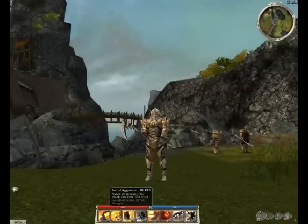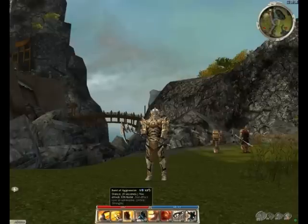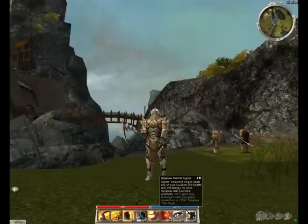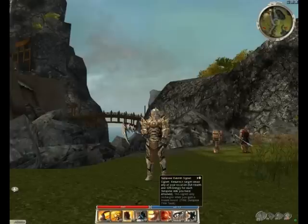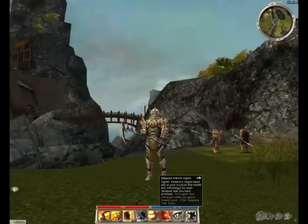Another skill on this bar is Burst of Aggression, which is on all my other Warrior's Endurance bars. Since we're not running any Adrenaline, it only increases your attack speed by 33% for 9 seconds, so the effective cooldown is really only about 3 seconds. And every bar has to have a res — I'm using Sunspear Rebirth Signet, which I prefer over the regular res sig because you can teleport the body to you when you rez them. Though regular res sig is perfectly fine too.